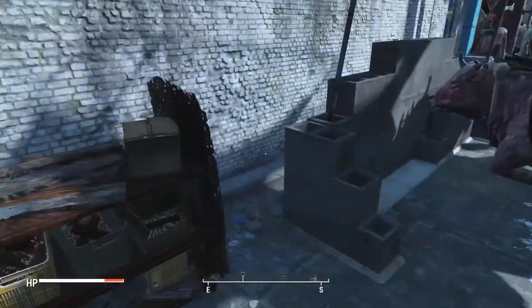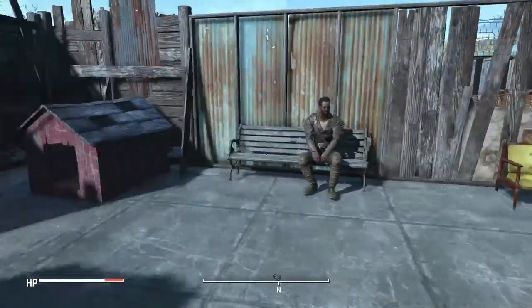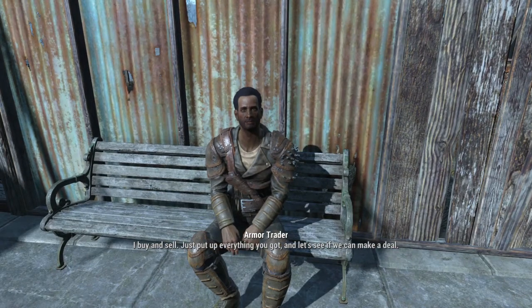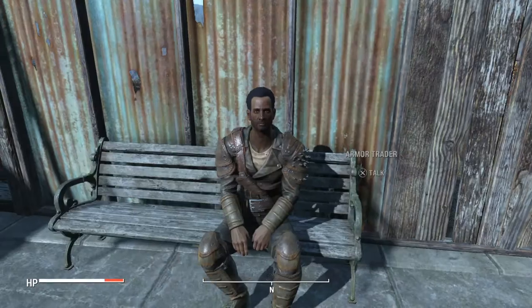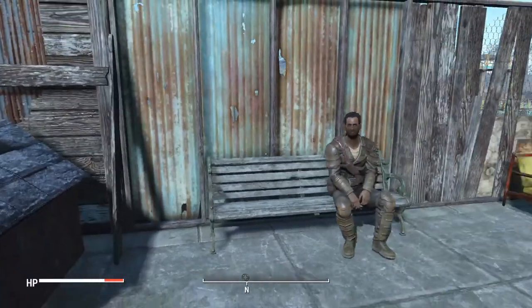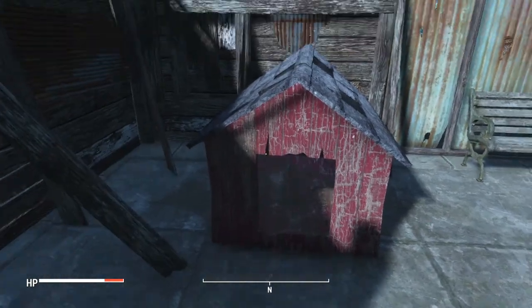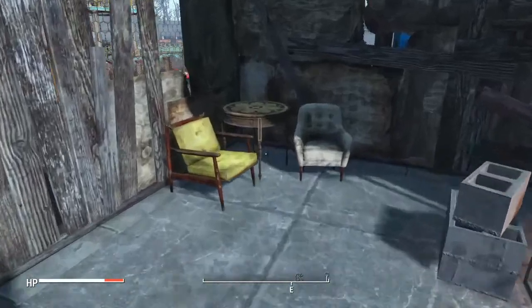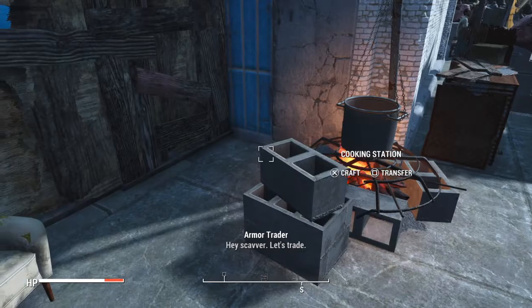Here's the scavenging station and the person assigned to it. I guess they don't want to come to work today. There's an armor trader — he just sells armor. This is a doghouse. Dogmeat is supposed to be here, but I haven't seen him at the settlement at all.